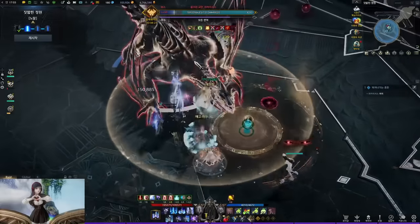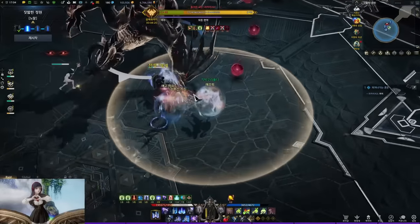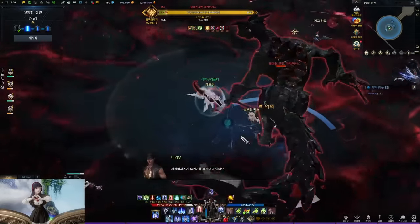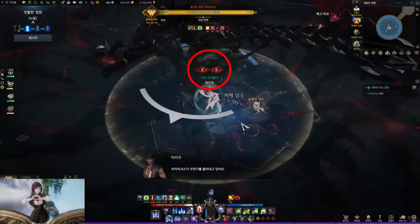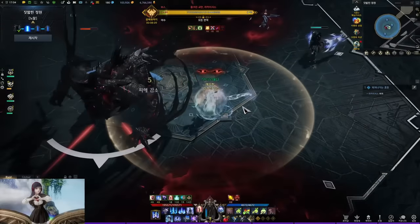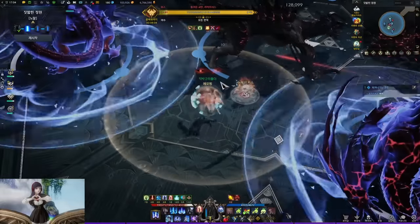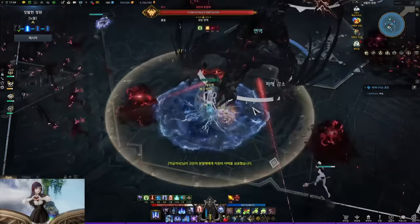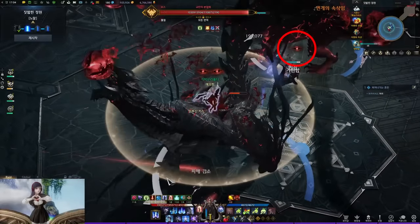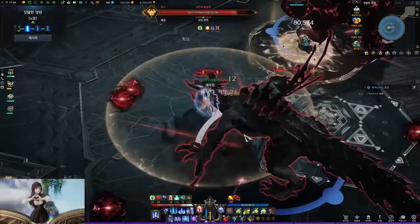Those were the 2 important raid systems. Now for the major gimmicks: around 95 HP, the boss jumps to the center and starts to rotate. The player who was closest to the center gets 2 eyes above them. At the same time, 3 clones are generated around the boss. The other 3 players — except the 2-eyes player — should each go to one of the clones. 2 clones require a counter, and the other one will apply an odd eye above the player close to that clone.